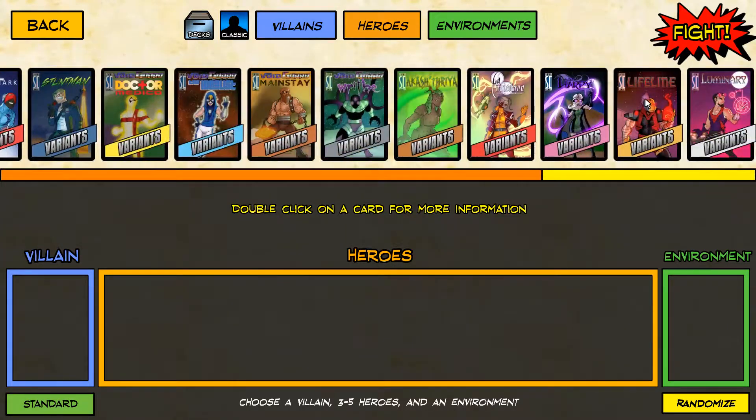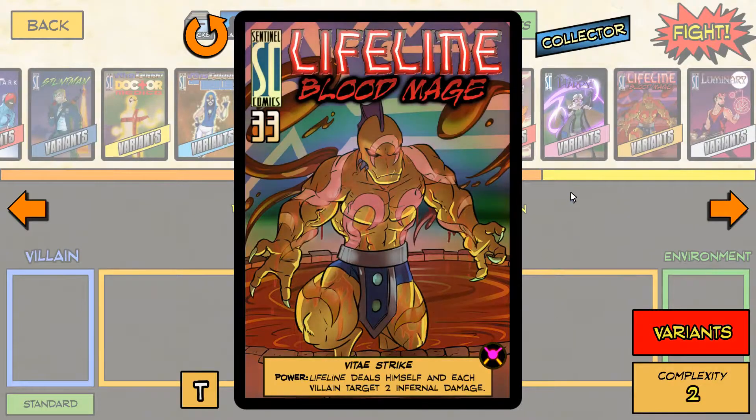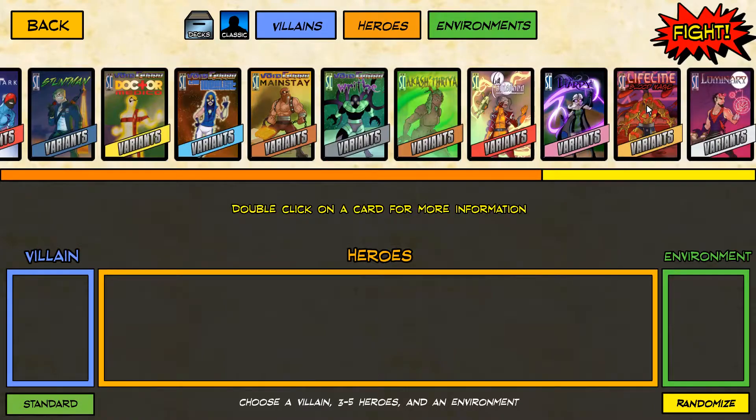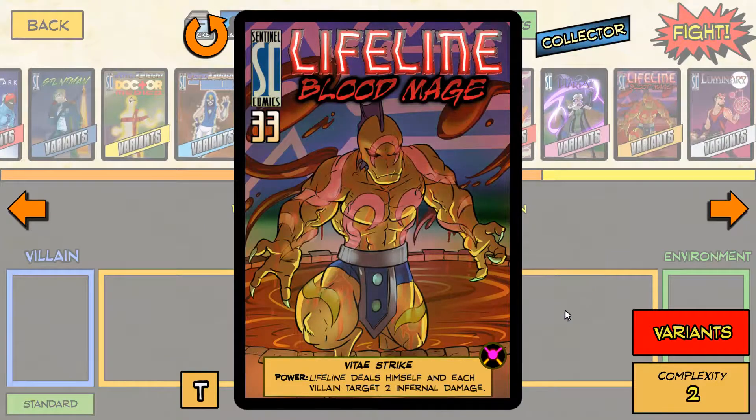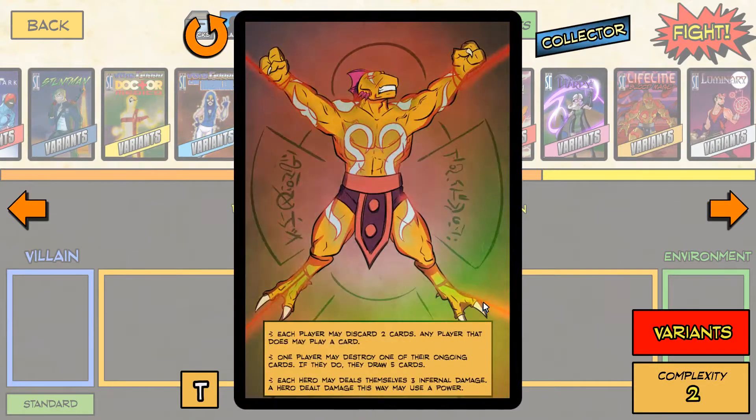In Sentinels news, Lifeline has his variant available to the general plebs who don't want to unlock using achievements - like myself. So Lifeline, the Blood Mage, deals himself and each villain target 2 Infernal damage, which is pretty hefty.